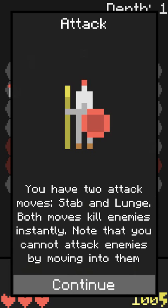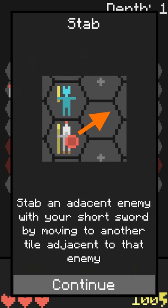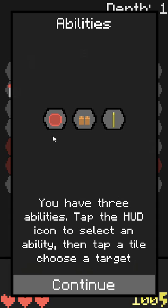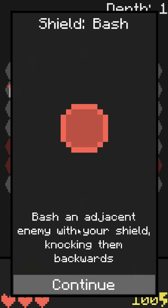You have attack-move, stab, and lunge — both moves kill enemies instantly. Note that you cannot attack enemies by moving into them. Moving is basically bump-move except we have the whole touch interface. So moving works like this — and this counts as a lunge if you enter a tile and the next tile in the same direction would be toward that enemy.